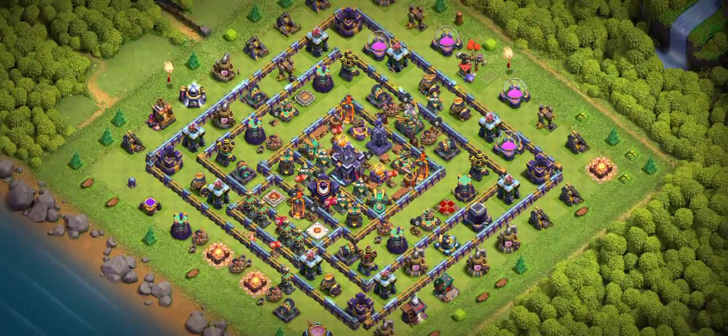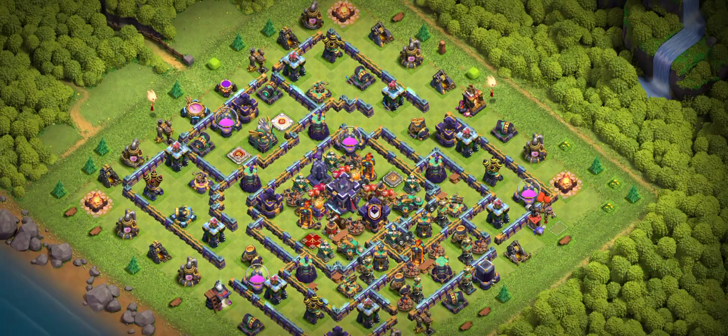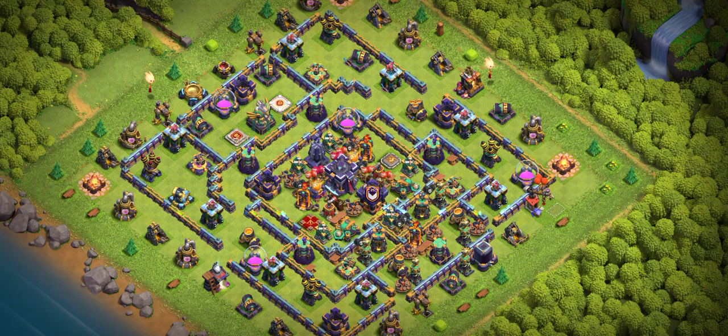Don't go anywhere — the last base is also a ring base. In this video I'm sharing seven best bases for my viewers, free without money. This is the number seven base. Look at the base design — use this base in the CW. I'm telling you this base will bring you one star. If you're looking for a one-star base, this is the best base today.